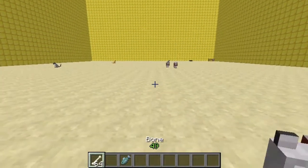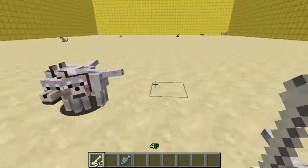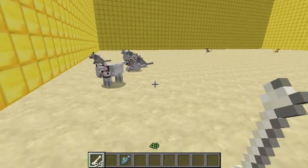So if I have a bone in my hand and I left click in the air, all the dogs will now stand that were sitting, and all the ones that were standing will sit. As you can see, it's a great way to call them all to your home or whatever.